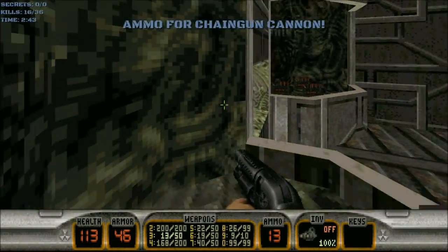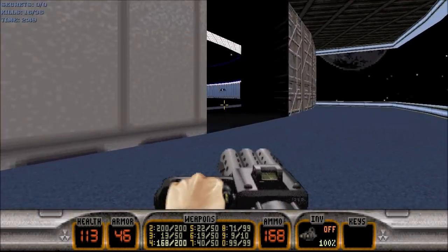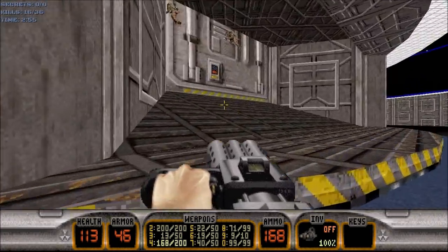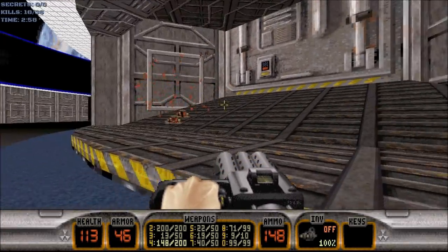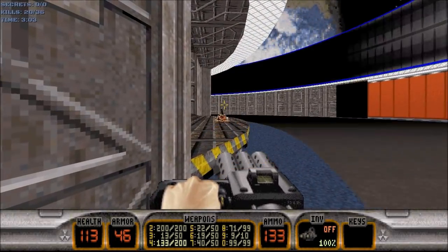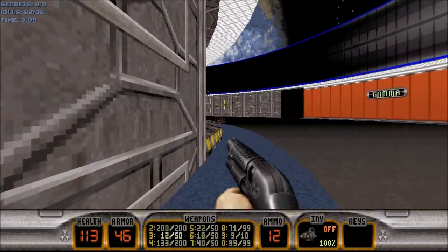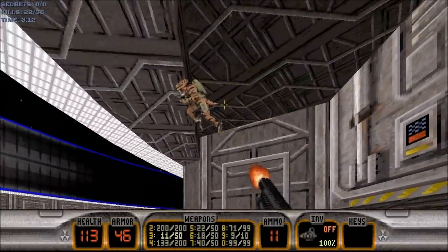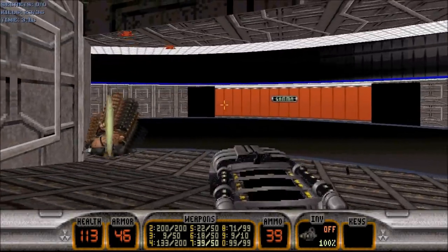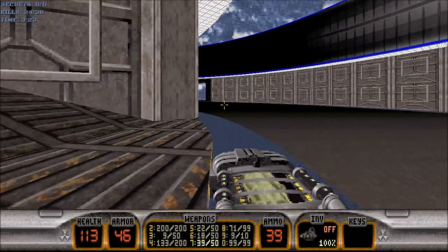We'll grab the supplies, but we will not press the switch quite yet. Because going in that room will cause some troopers to spawn. And this is now the next step — go and hunt down the troopers. And I guess one commander will also spawn, so be wary of that as well when you go in the Alpha door.